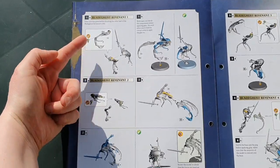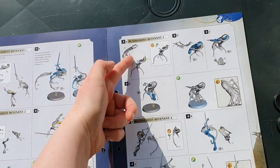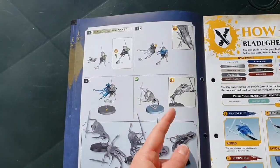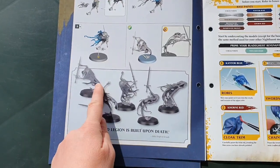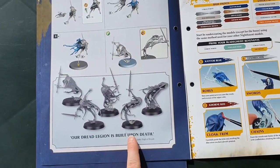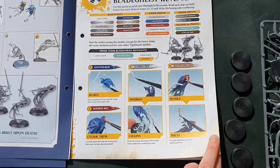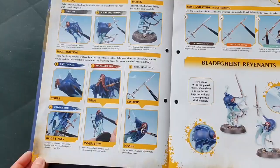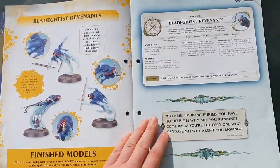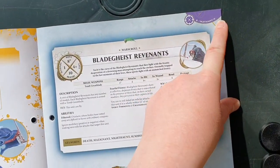So you've got one, two, three, four and five models. Our Dread Legion is built upon death — how to paint them. And then the finished models. We also have a wall scroll for the Nighthaunt and it's number 19.